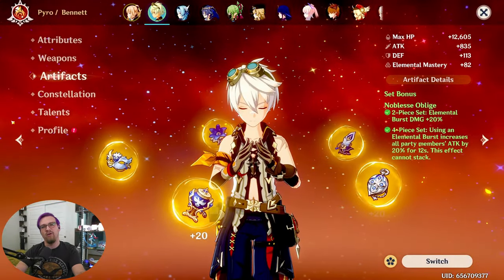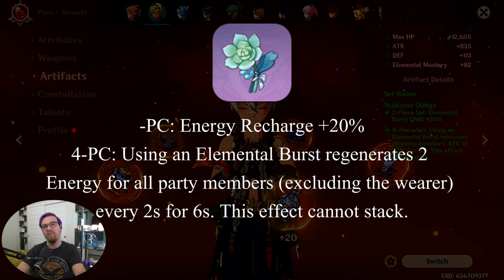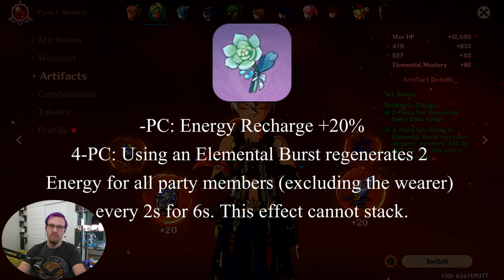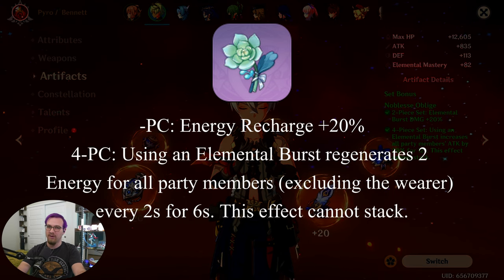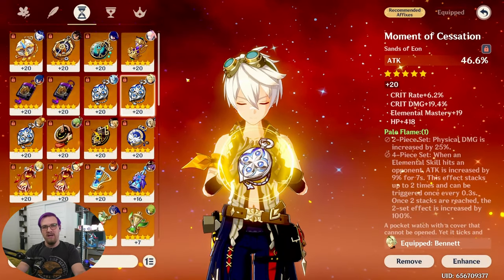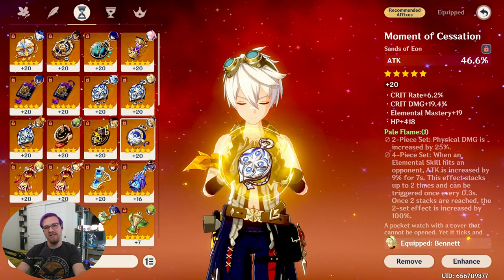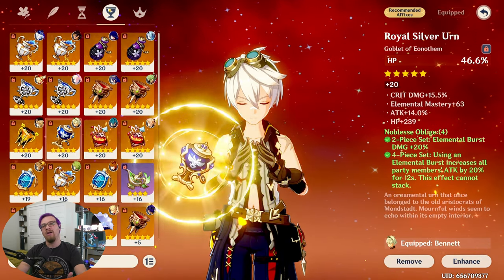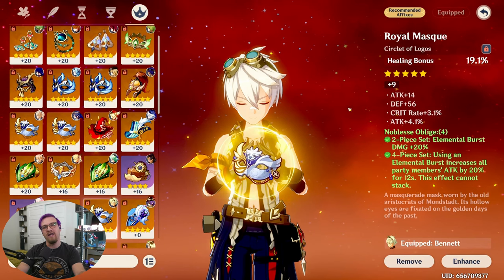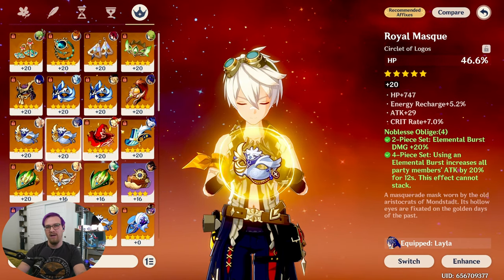For artifacts, a four-piece Exile is your best bet for beginners. The two-piece increases his own energy recharge so you can use his burst more often, and the four-piece regenerates energy for your other characters when you use his burst. For main stats: if you want damage Bennett, use attack percent on sands; for healing, use HP. On goblet, HP for healing or pyro damage bonus for damage. On circlet, HP or healing bonus for healing, or crit rate/crit damage depending on what you need for damage.